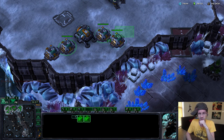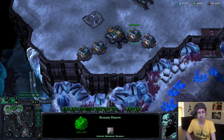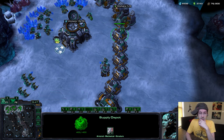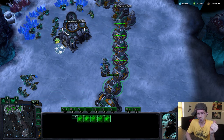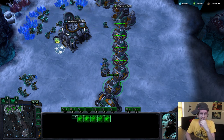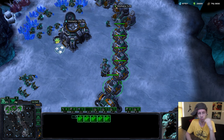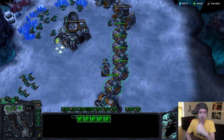Against Protoss, this is definitely the anti-blink wall, if you're playing mech — really, really good and necessary. The depots will be vulnerable, but that's okay because they help you hold the push. This is like making your turtle shell — Terran is a turtle race, or used to be in StarCraft 1. Some of us still like to turtle in StarCraft 2.